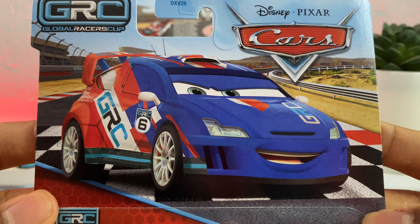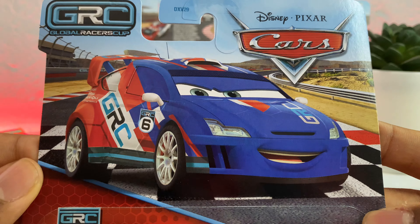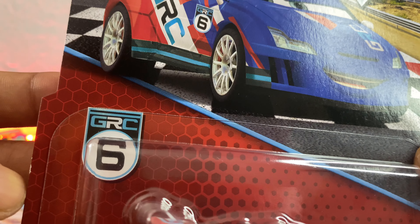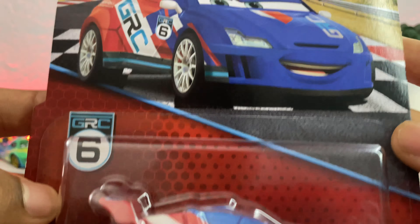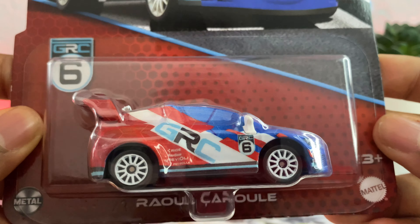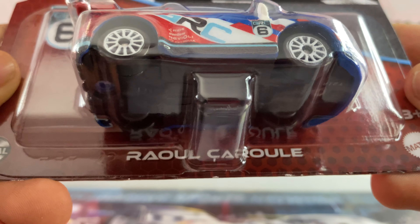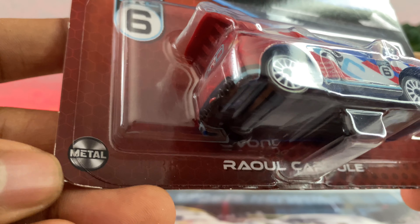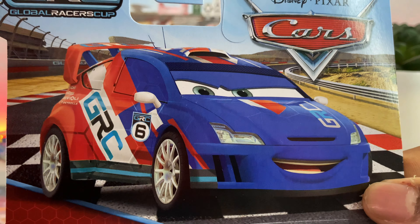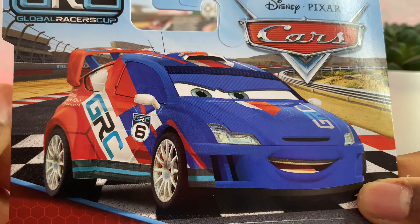Gorgeous, absolutely beautiful artwork. It's basically just Raul Sahul's artwork, but modified to be the Global Racers Cup artwork, and I really do love it. There's the GRC badging with the number six there, Disney Pixar Cars, Global Racers Cup at the top, there is the vehicle inside. On the bottom it says Raul Sahul, there is the Mattel metal logo, and 3 Plus.